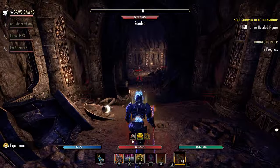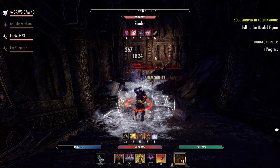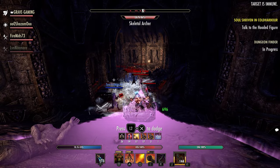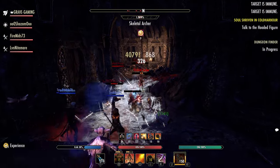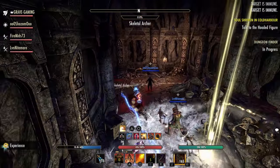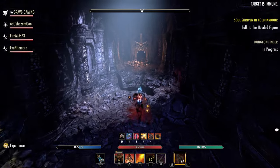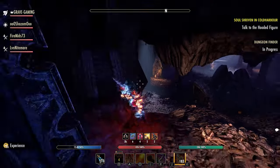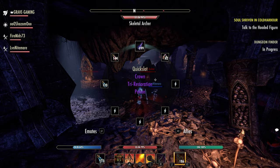A lot of people in the community have been talking about how they would like to see some post-creation character customization changes introduced to the game. We have so many things now that have been added to the game that you can do with your character after you create it, like outfits, body markings, different facial tattoos, earrings, nose rings, and collectibles that you can add to these characters. You can add all kinds of different hair to them.